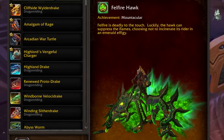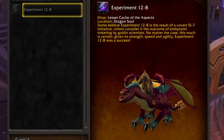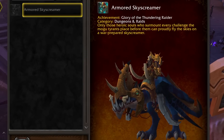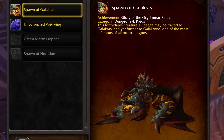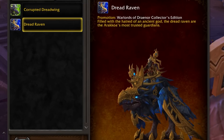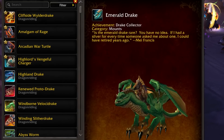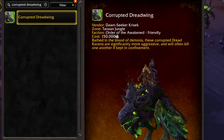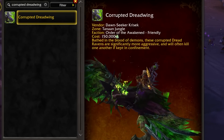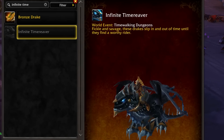The Corrupted Firehawk is obtained by completing various achievements inside Firelands. Experiment 12-B is a rare drop after defeating Ultraxion in the Dragon Soul Raid. The Armored Skyscreamer is a very cool dino-like mount that drops when you complete all achievements inside the Throne of Thunder. Similarly, the Spawn of Galakras is achieved by completing all the things in the Siege of Orgrimmar Raid. The Dreadraven is earned by possessing the Warlords of Draenor Collector's Edition, or it may appear in the shop occasionally. The Emerald Drake is earned with a collection-based achievement — collecting all the different kinds of drakes. The Infinite Timereaver is a rare drop during Timewalking; just defeat any boss and it might drop.